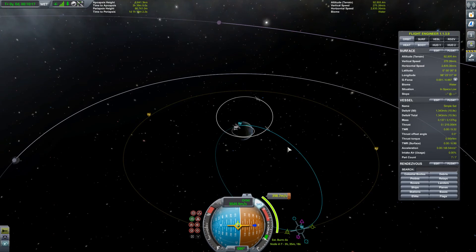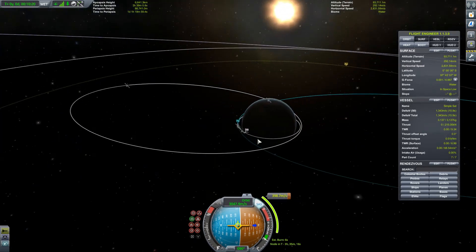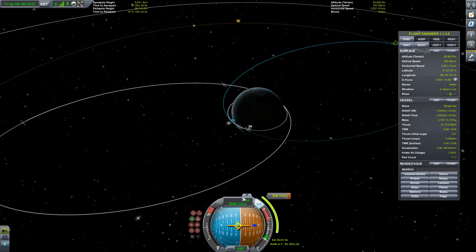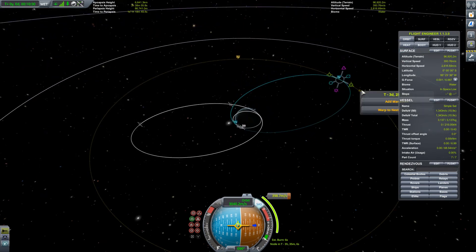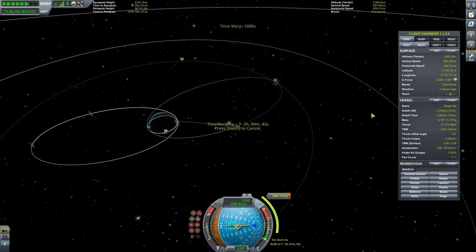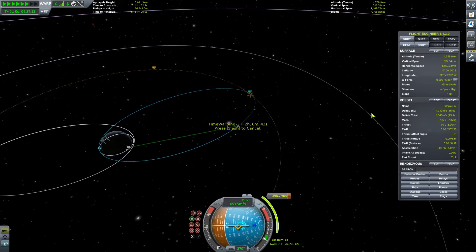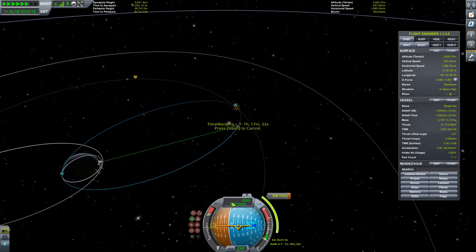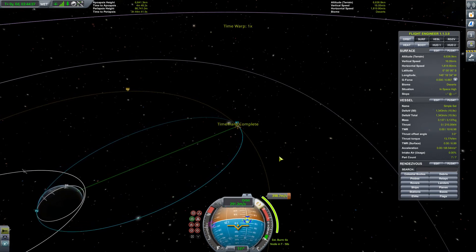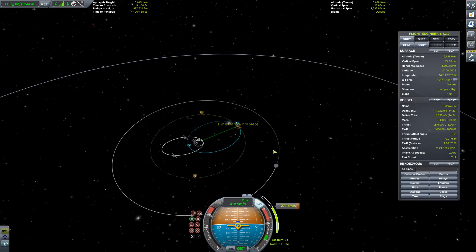Why this works is something called the Oberth effect — basically you gain more effect, there's a multiplier on your thrust when you're moving faster. So if we zoom out to our far point, we find we're not really moving that fast — only a couple hundred meters per second — so we've lost the Oberth multiplier. We're just barely moving at all, kind of drifting. And it takes a considerable amount of speed to make it into geostationary orbit.